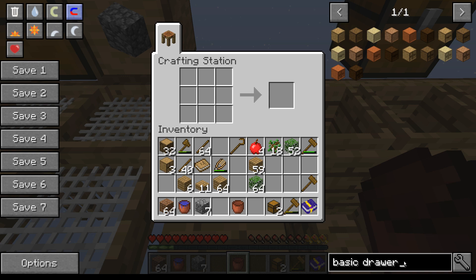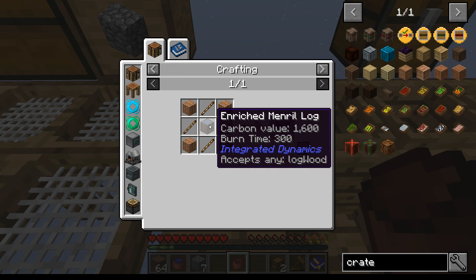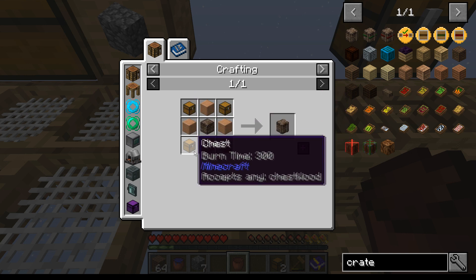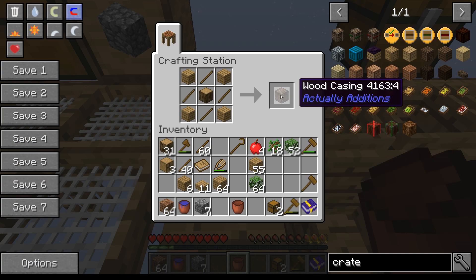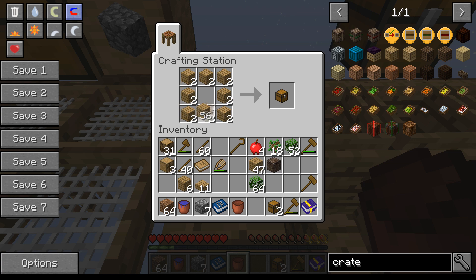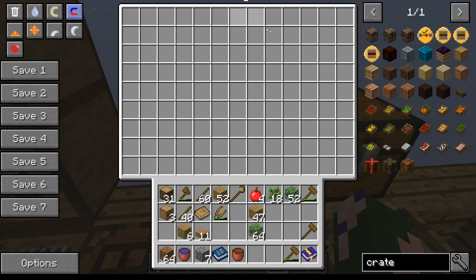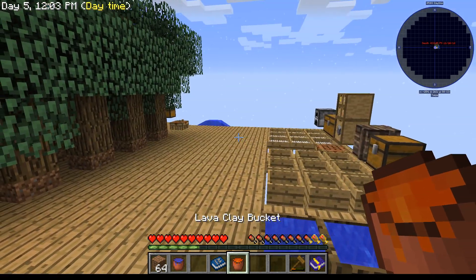Another storage option besides drawers is something called crates. I use these on my own Sky Factory series. They involve planks, chests, and a wood casing — which is just planks and sticks with a log in the middle. Toss that crate down and look at the amount of storage it gets — a ton of storage all in one small spot. And as the lava reaches 1000 millibuckets, that gives us one bucket of lava.